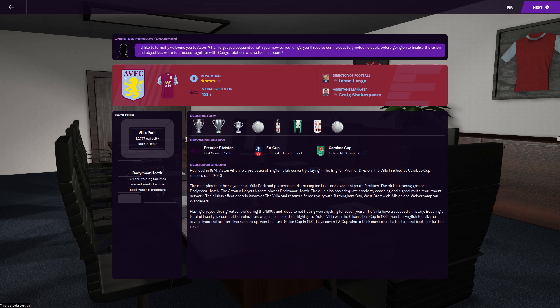The most successful period in modern times came under managers Ron Atkinson and Brian Little in the mid-90s, with two League Cup titles. Since their ninth place finish in 2010-11, Aston Villa have managed a 15th place finish in the Premier League as their best result. Last season the club returned after three seasons down in the Championship.